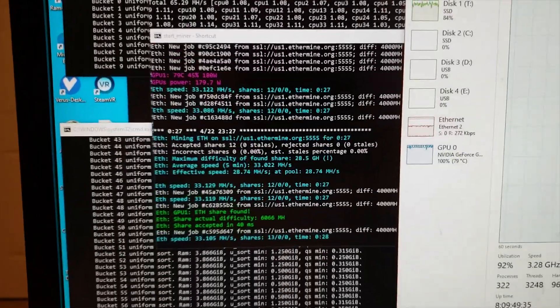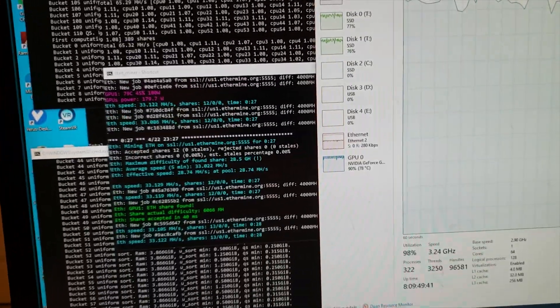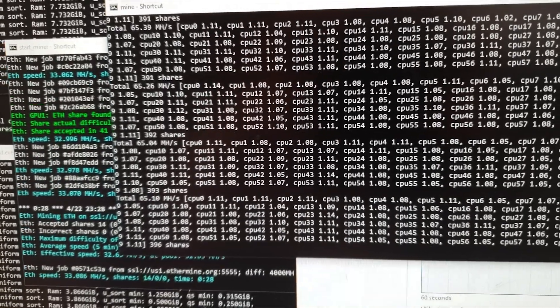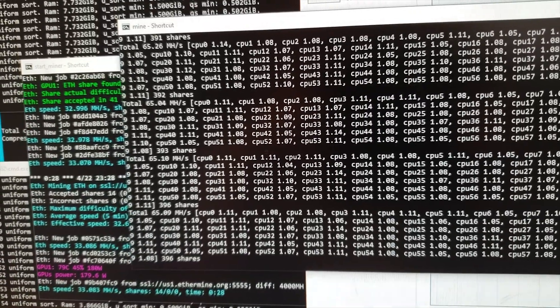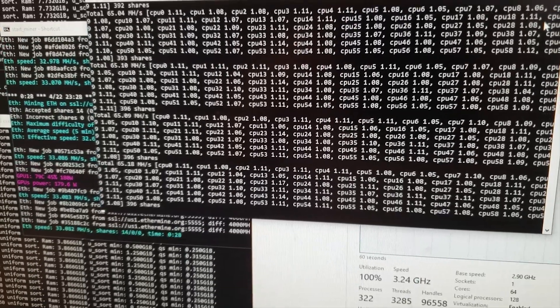As you can see, we're Ethereum mining right here. For Varus mining, we're getting about 65 megahashes on Luck Pool, which is using the remaining 50% of the CPU power that's available. Let's go look and see what that's making.